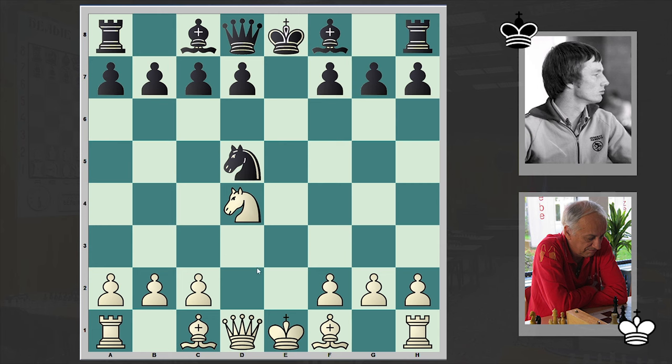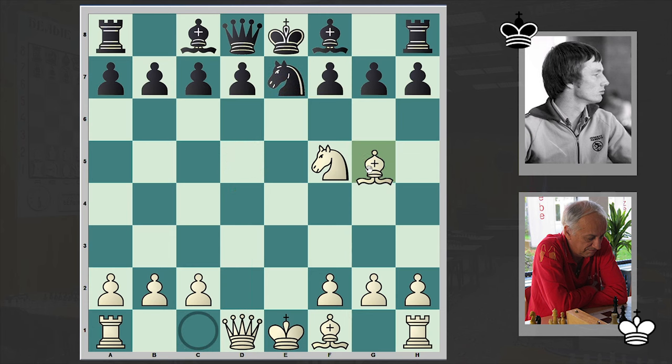White is now a pawn down — let's see how white can compensate the absence of that pawn. Where is the compensation? Knight goes back to e7, Bg5. Now the threat is bishop takes e7, then Ng7. That's why black neutralized the pin. Here we go guys: bishop takes f6, g takes f6 — white is weakening the opponent's king side and then announcing a check.